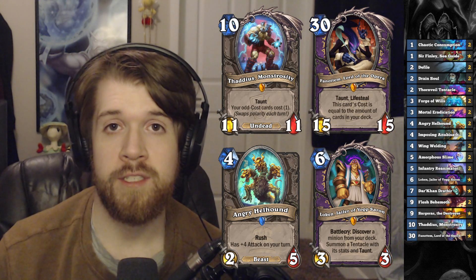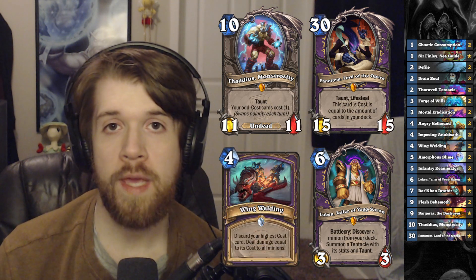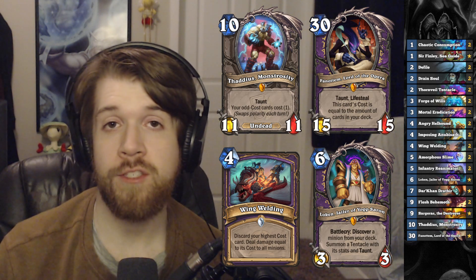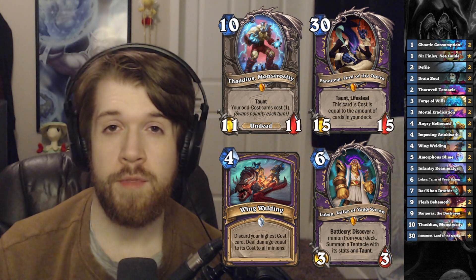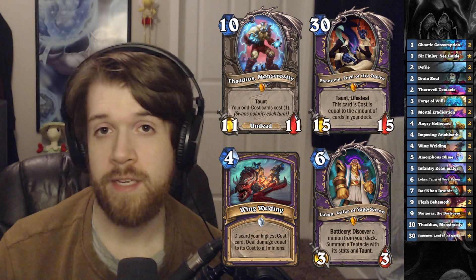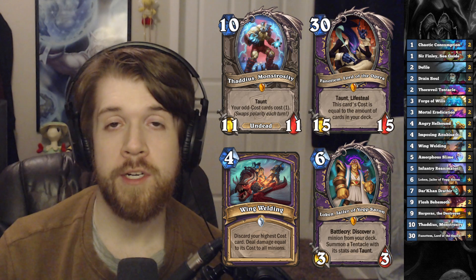It's just a totally disgusting stat swing for only six mana. We also got Wing Welding - a four mana board clear that discards the highest cost card in our hand and does damage to all minions equal to its mana cost. So with Thaddeus we can deal 10 to everything for four mana, with Fanatim we can deal like 25. It's just an insane amount of damage for a board clear on turn four.